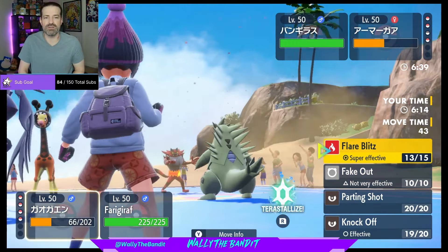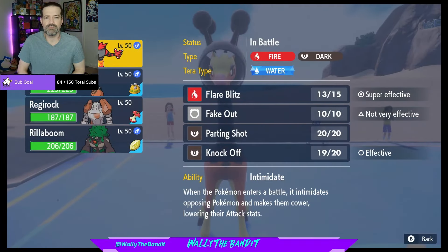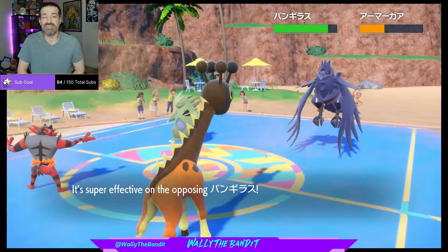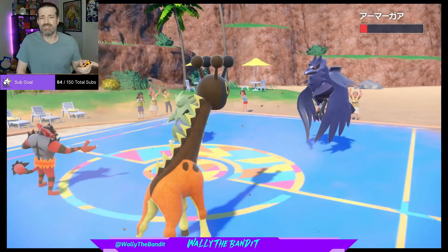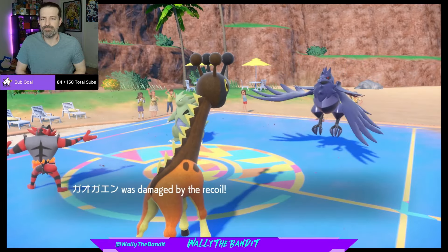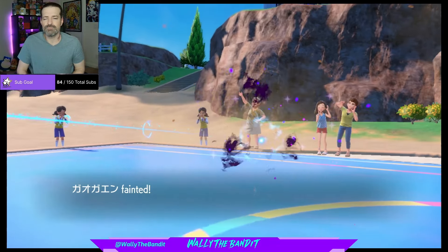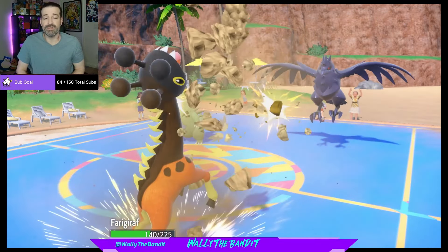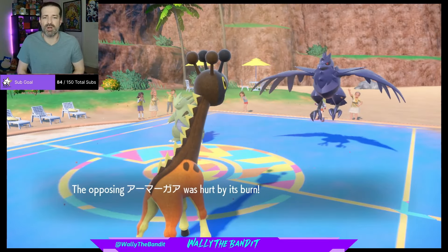Let's go for the Flare Blitz up there and the Dazzling Gleam. Let's see if we can get them close to knocked out. We get a Burn — that is huge! They're going to be gone after this one. Rock Slide — they have Body Press first. Rock Slide hits and does a good amount of damage. We're going to be the only one taking damage from that, but they still have the Burn. That's really good for us. We are in a good spot.